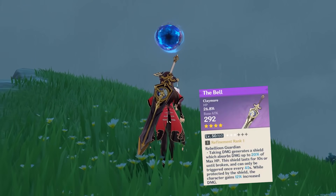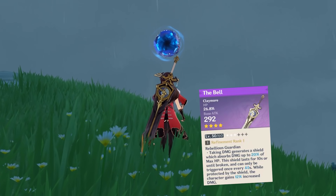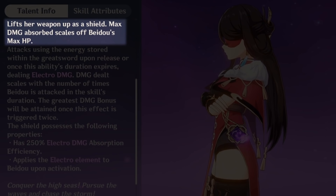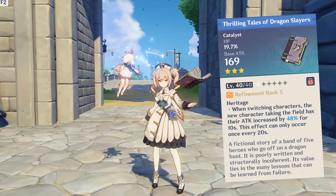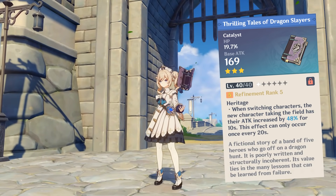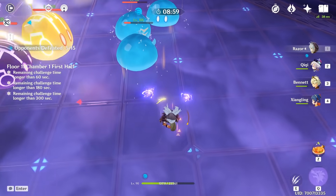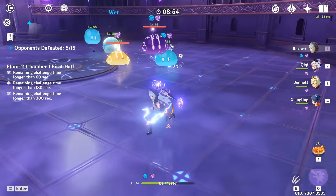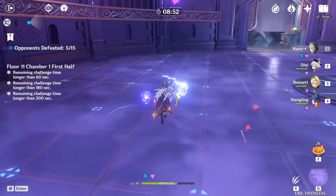One of these weapons still missing its master is the Bell, which has one of the worst substats in the entire game. Out of all the Claymore users available, only Beidou's shield benefits from the HP substat, and that's only for a few seconds when she's about to counter enemy attacks. Unlike the Thrilling Tales of the Dragonslayers, which also shares HP as its substat, you would think the passive skill is at least game-changing, but unfortunately it's very limiting.